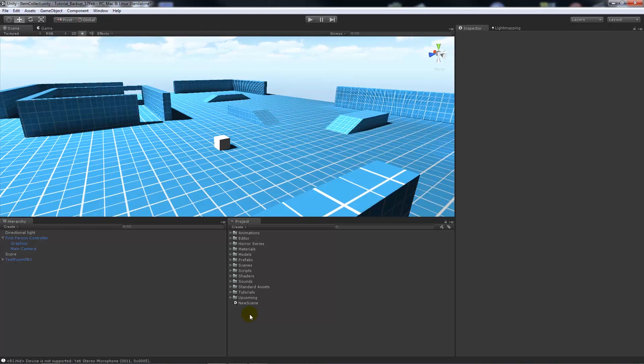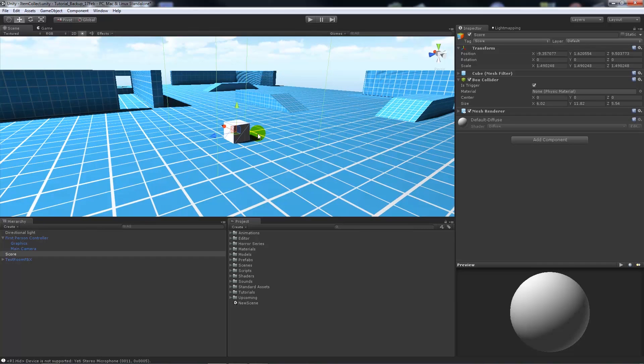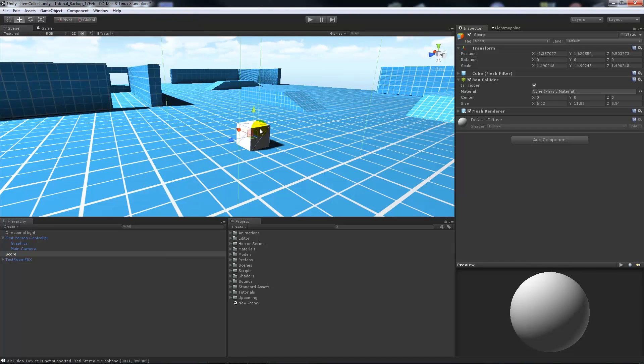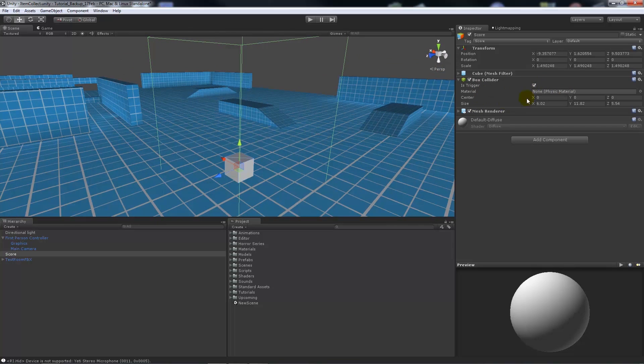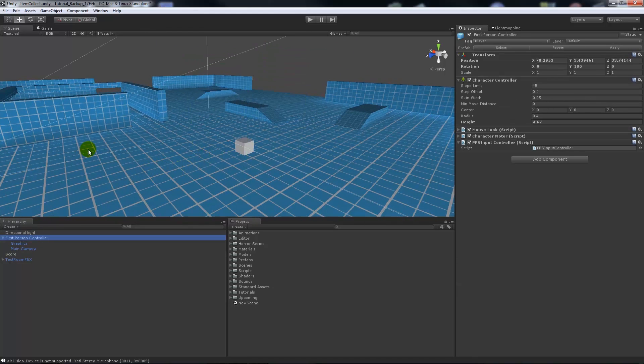We're going to have three scripts today to achieve this. One is a score controller which controls the score we collect. Another makes the box in the scene move towards our player. The third is a raycast which detects the object and makes it come after us when we're looking at it. My box is just a cube - I've created it via GameObject > Create Other > Cube. I've added a large box collider around it and made sure the trigger is ticked as 'Is Trigger' so it can act as a collision to collect the score.